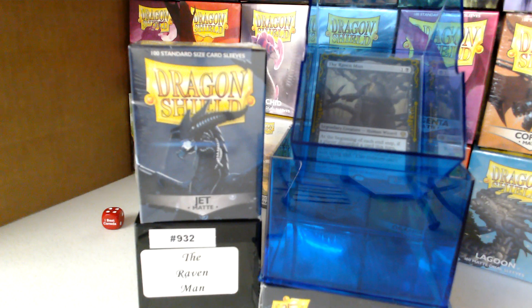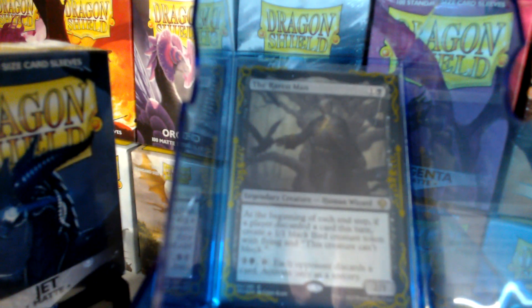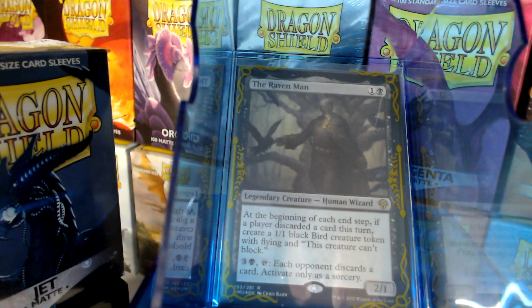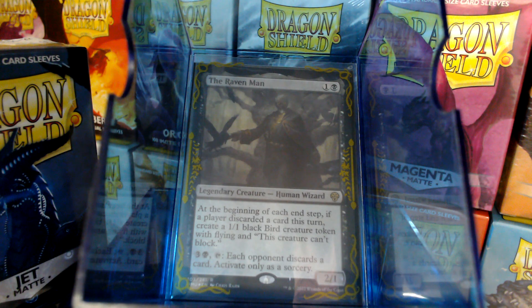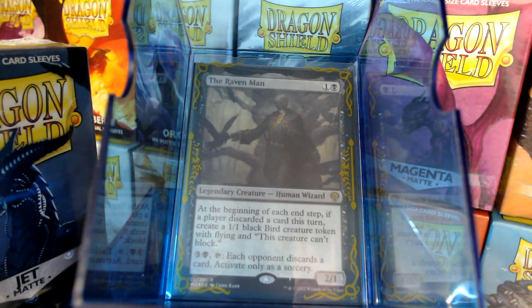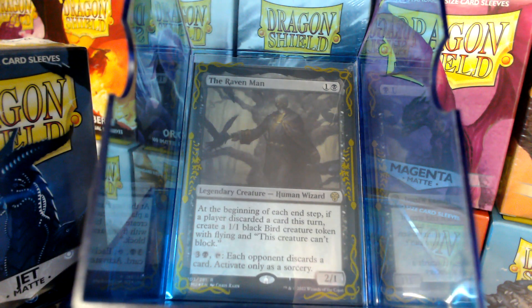Without further ado, we're going to get into the Raven Man. This is not the normal style deck that you will see me casually playing. This is a discard deck, and I typically don't like those. I prefer to have everybody at the table having a good time. When you play things like the Raven Man or Turgrid or Tiny Bones, you become arch enemy and nobody has a good time — the game starts after you die, pretty much.